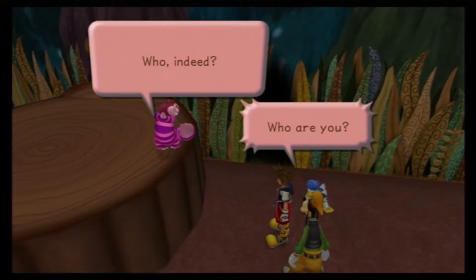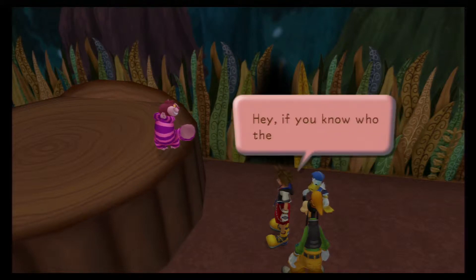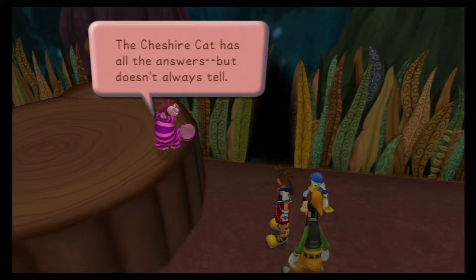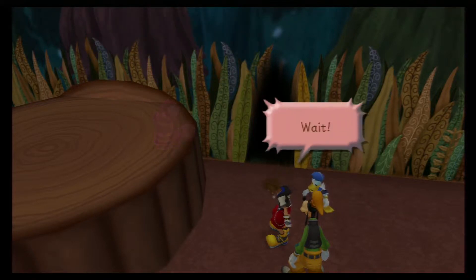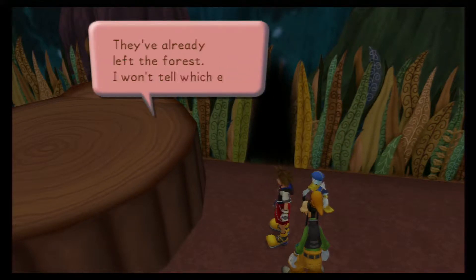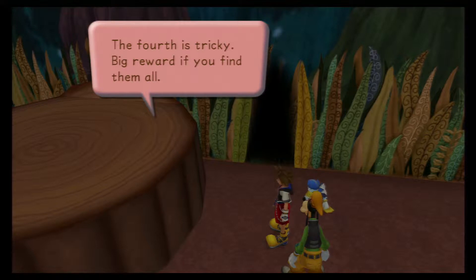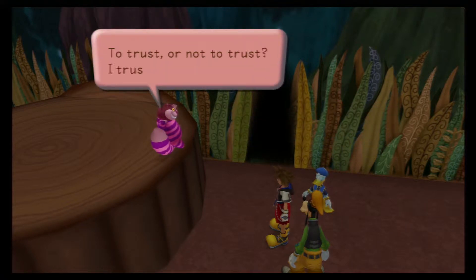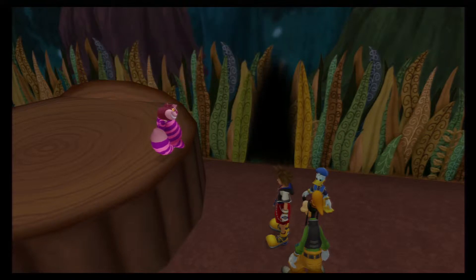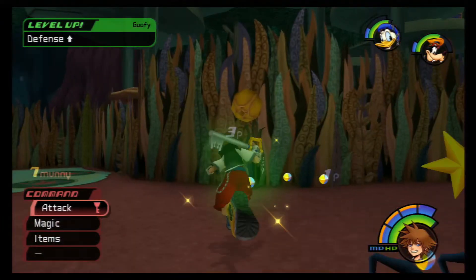The Cheshire Cat appears and hints that the culprit and the cat all lie in darkness. He won't tell which exit they've gone through, but says there are four pieces of evidence in all — three are easy to find and the fourth is tricky, with a big reward for finding them all. Cheshire Cat is such a douche. I got a defense up for Goofy though, which is great.